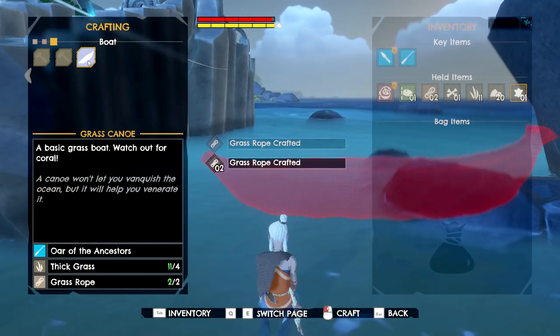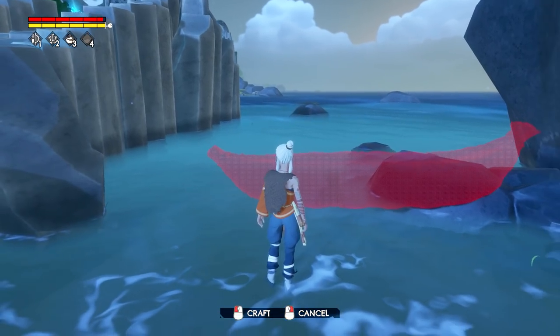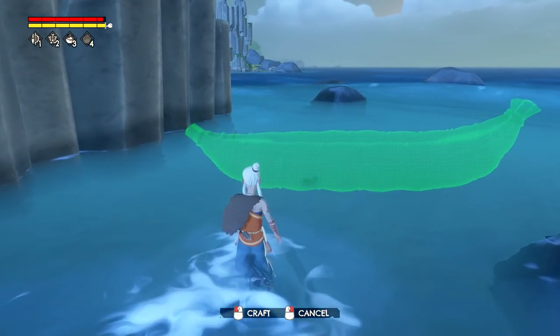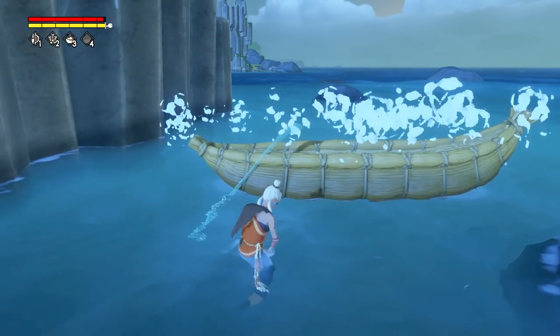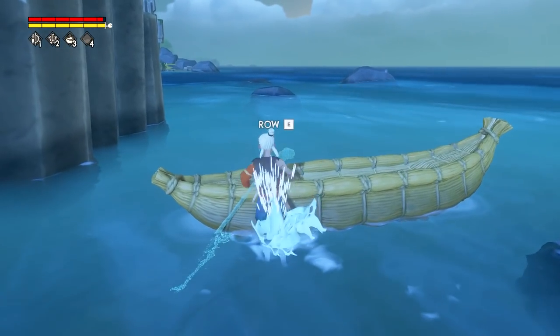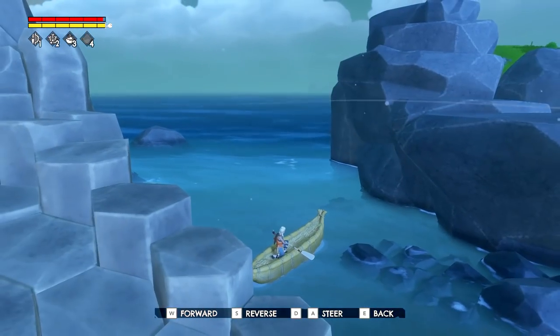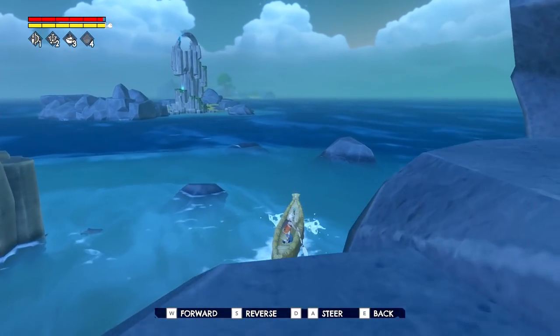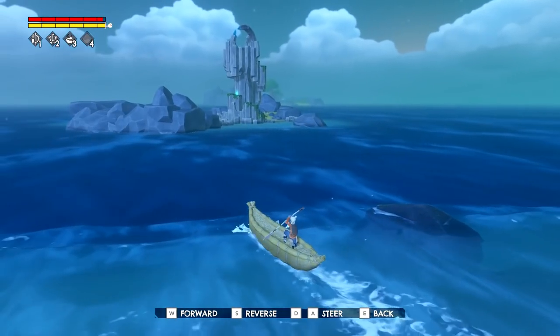We got our two ropes, and then we need to make the raft. Found some good water — don't drown! We can push it a little bit further up and row it, just like that. Very nice! On to the next island — I don't think there's anything else for us to do on that side.